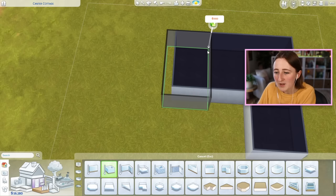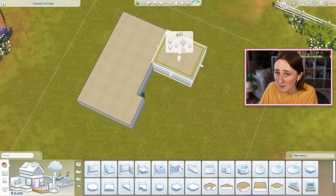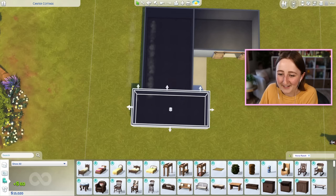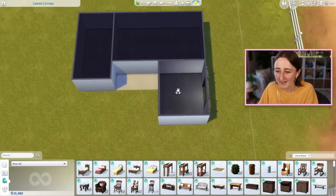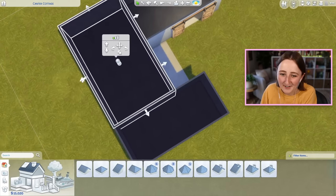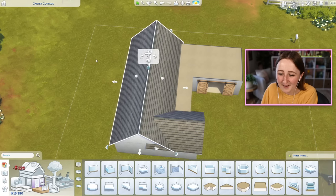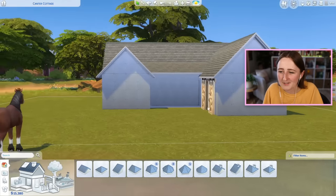My first thought is to make something L-shaped, where one section would be a stable for the horse and the rest would be the main house. But I've made it way too big — it's way too expensive, this is not gonna work. After resizing, we've got 15,000 simoleons left. I think 15k is manageable for a whole house. We can do that, right?